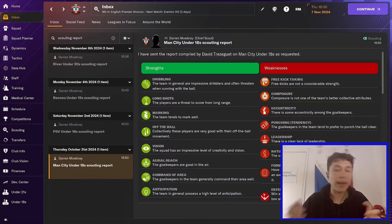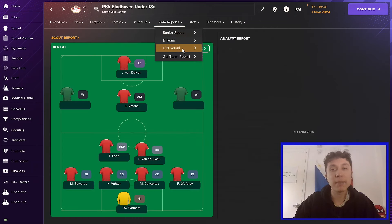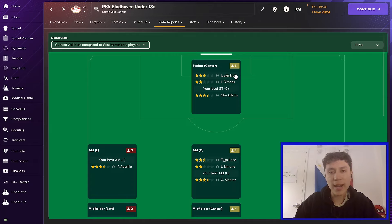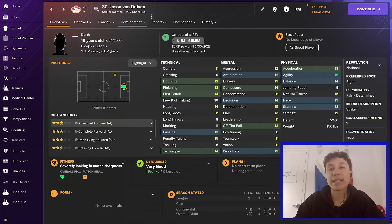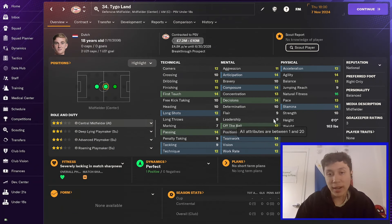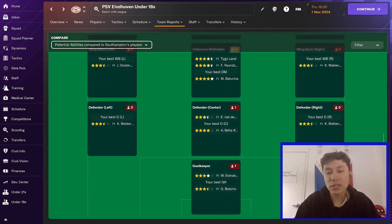That was Manchester City, who I might have more knowledge about and probably couldn't sign. But for teams like PSV and Renz and River, those are teams I might look at signing players from. I can go to their team depth chart and see similar things. Jason Van Duven looks really good at 19 years old — he's got decent potential, the makings of a decent player, someone I might scout further. Ty Goland looks very good for an 18-year-old and has decent potential as well.